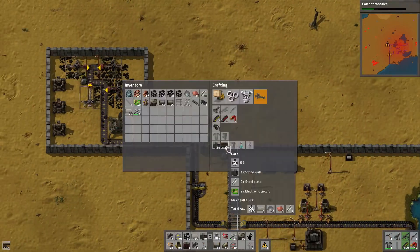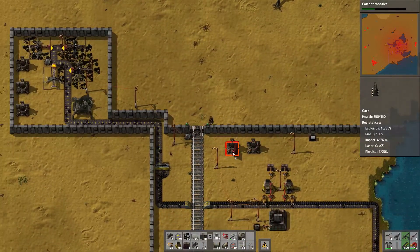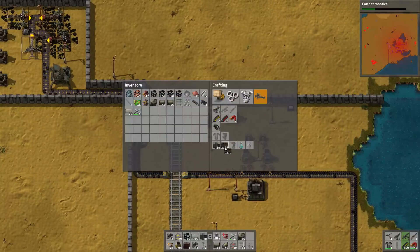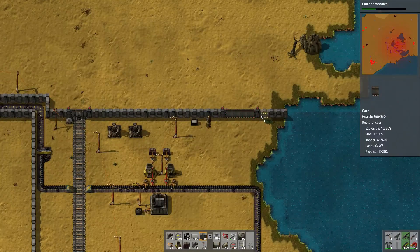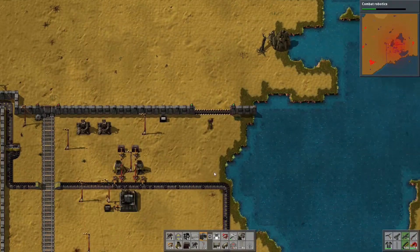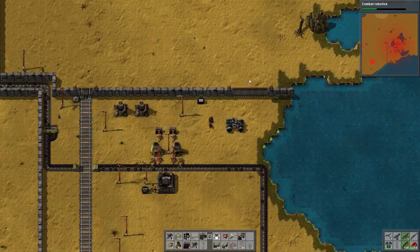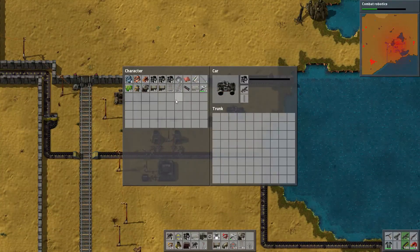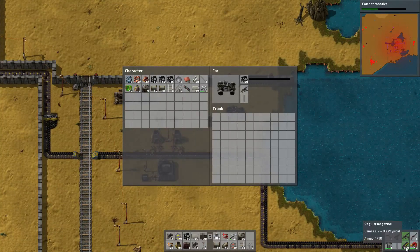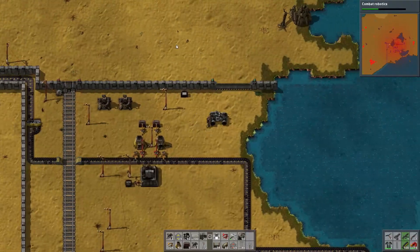We can make two more gates here and a few more sections of gate. Then we'll place our lovely car, which needs a little fuel. You also want some bullets — we'll use that later. Now we can hop in this bad boy and drive around.